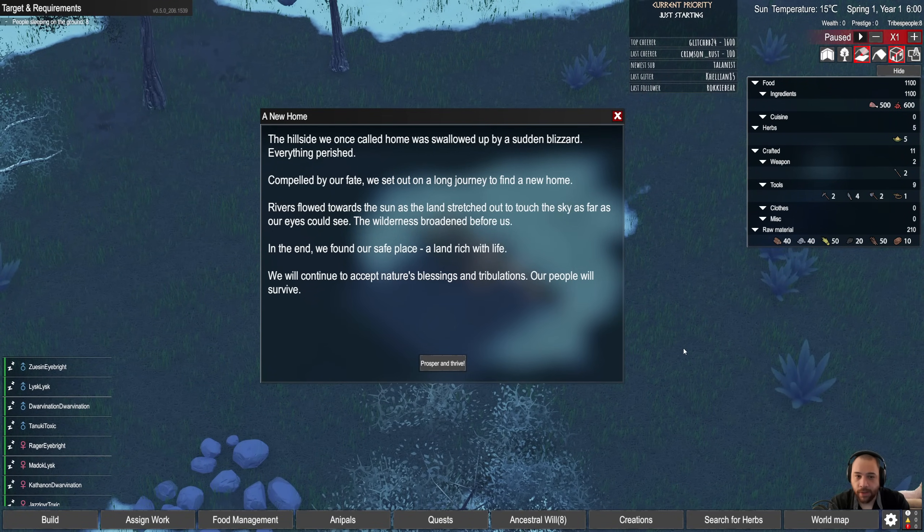A new home. The hillside we once called home was swallowed up by a sudden blizzard — everything perished. Compelled by our fate, we set out on a long journey to find a new home. Rivers flowed towards the sun as the land stretched out towards the sky as far as our eyes could see. The wilderness broadened before us. In the end, we found our safe place — a land rich with life. We will continue to accept nature's blessing and tribulations. Our people will survive.